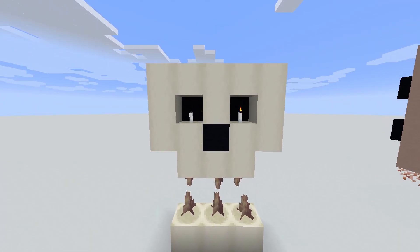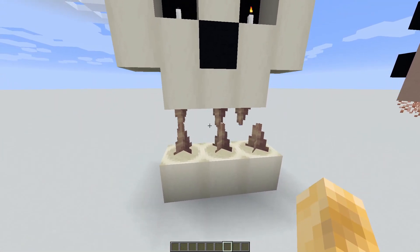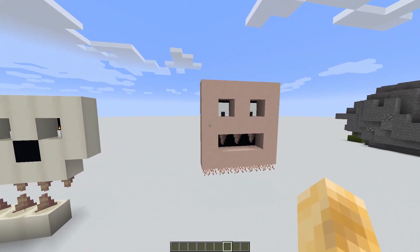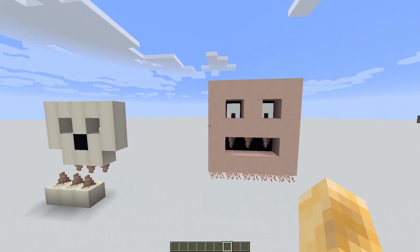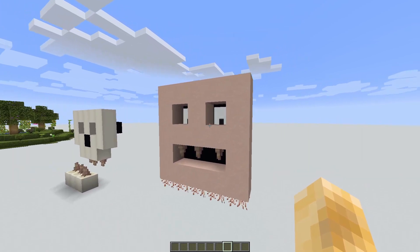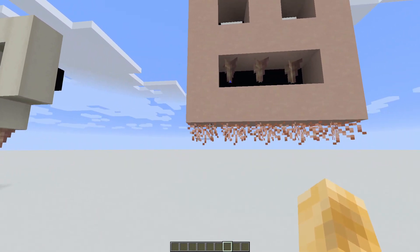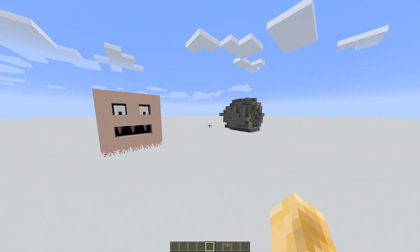I really like this skeleton guy — he looks pretty funny. I love his teeth; he just has big teeth that'll munch on people. Also his eyes follow you kind of. This guy over here, his eyes follow you even more — oh that's so creepy, but I love it. He's also got a little beard with these hanging roots. I love these faces — they're amazing.